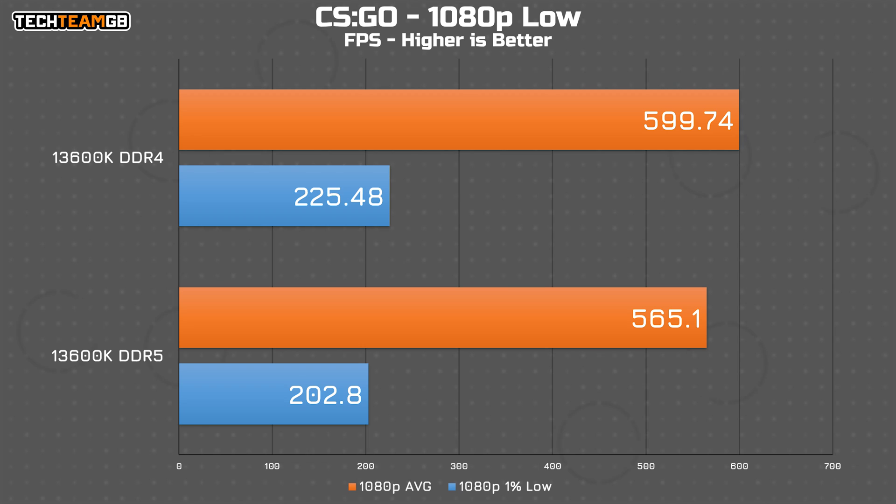Starting with CSGO, it seems like DDR4 has a slight edge here. It's not that much, and certainly not something you would notice, although the extra 20 FPS in the 1% lows might have more hope of actually reaching your eyeballs. My only guess here is that the lower latency of the DDR4 RAM is more beneficial than the higher speed of the newer DDR5.